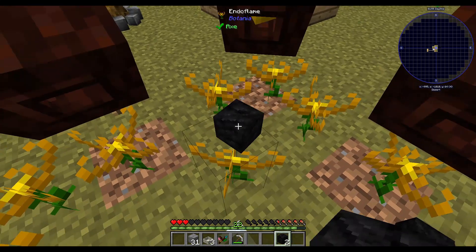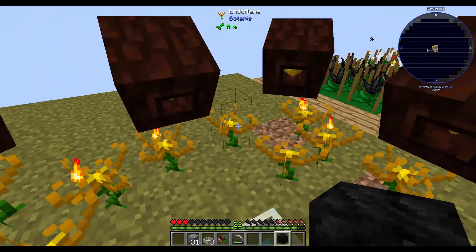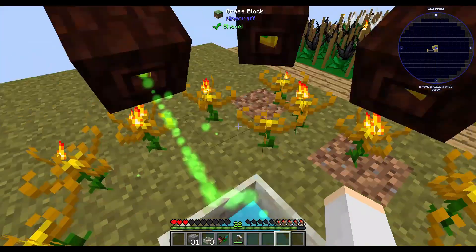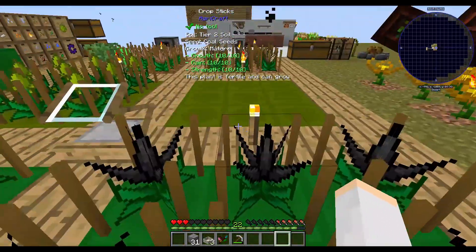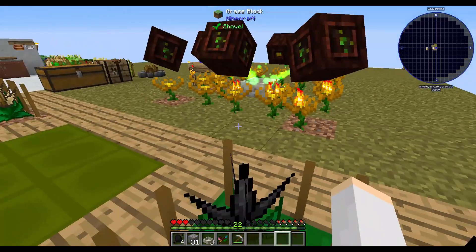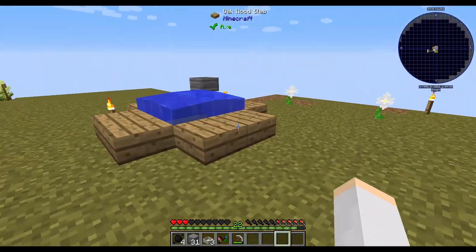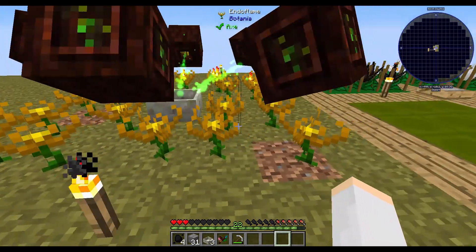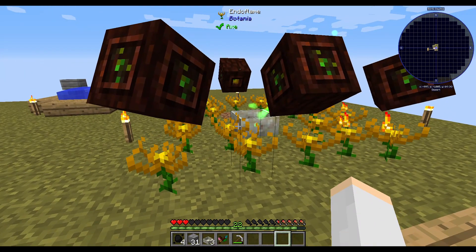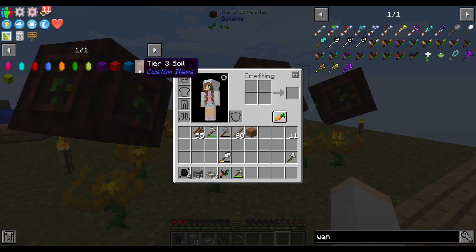Pretty soon, once I get some redstone, I'm going to be able to automate this so that it's dropping down the charcoal or coal automatically. That burnt through an entire stack of coal, so I'm definitely going to be spending a lot of time over here just getting as much coal as I can. But I do have all of my coal seeds to 10/10, so every time I harvest one it gives me four, which is super, super important. Otherwise you're just going to be harvesting your entire life, which is not fun. So I'm going to spend some time getting a lot more coal harvested and getting set up to start getting our runes so that we can start making this tier three soil.